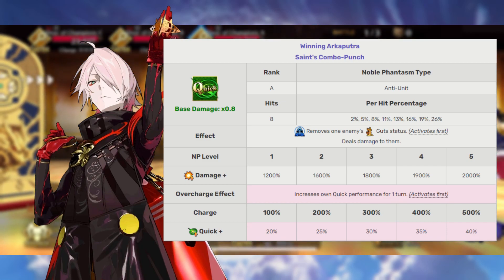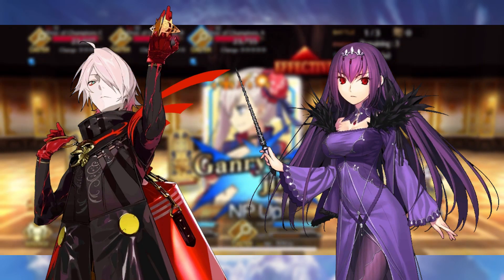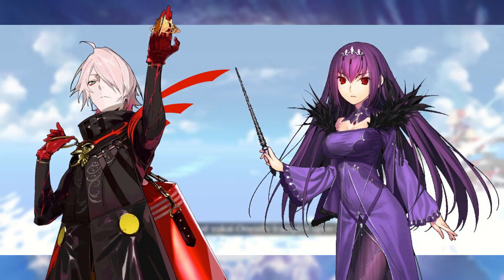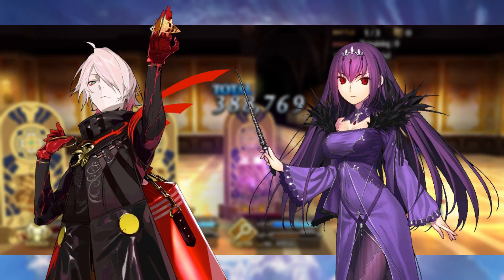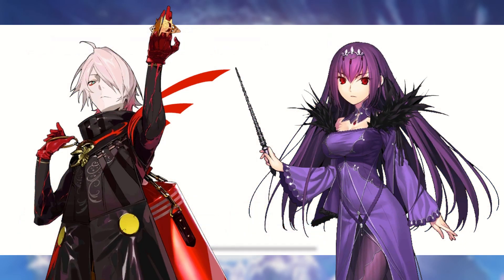So who do we pair Karna with in order to maximize his effectiveness? Well, he's a Quick servant, so Skadi — super easy pick. She can grant him quite a bit of Quick card effectiveness and Quick critical damage, and she can also help him charge his Noble Phantasm as well as reduce enemy defense. It's all stuff Karna wants to see. However, you might not have a Skadi, or you might want to use somebody different in your arsenal — and either of those are fine options. I want to mention a couple of servants that can help you do just that.